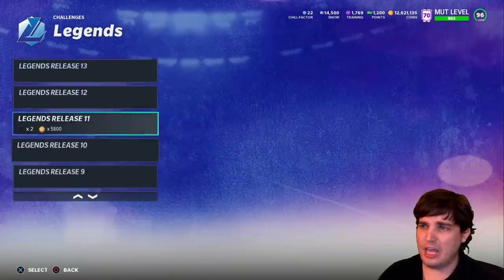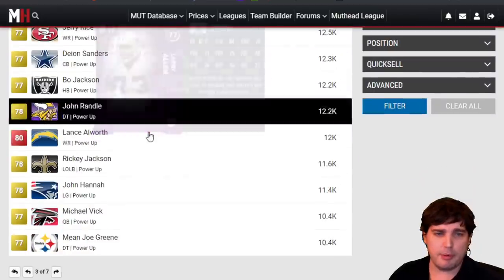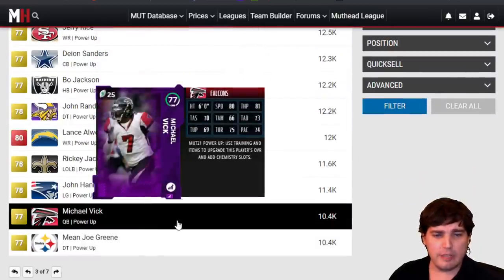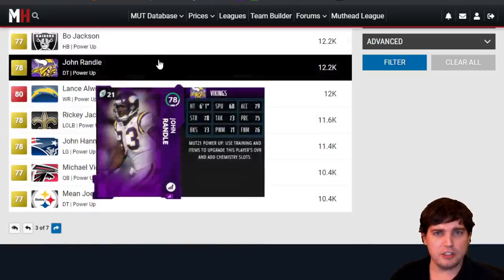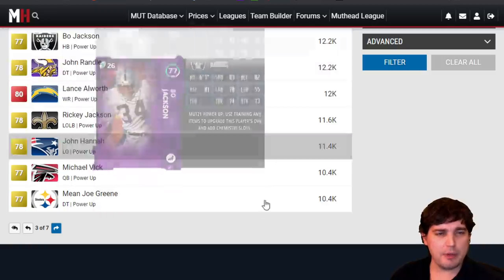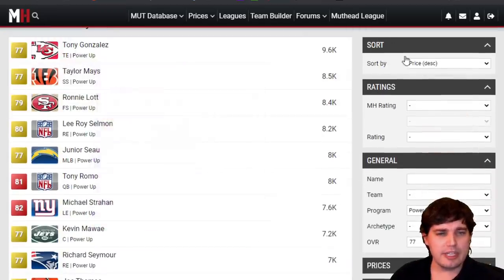Make sure you grind these Legend solos for players with good power-ups. Some of them are going for less, but there's a lot going: Vick's for 10K, Mean Joe Green's for 10K, Bo Jackson's there at 12K. These are Xbox prices — PlayStation I think they're slightly higher. Tony Gonzalez at 9K. Pretty solid low end of the market.